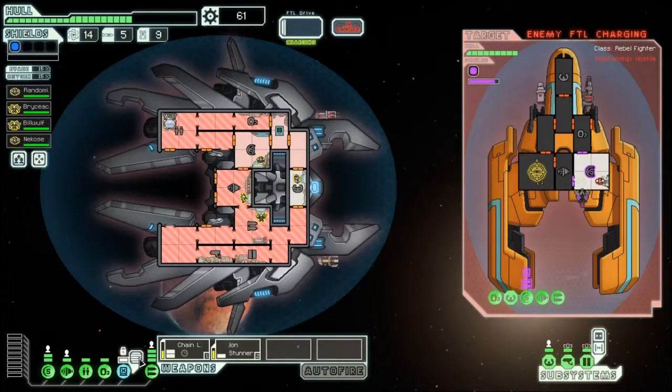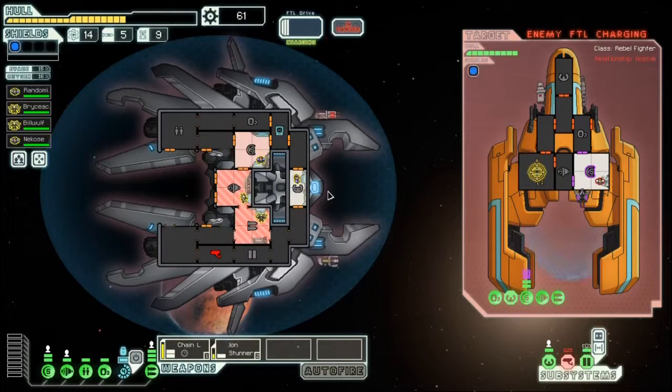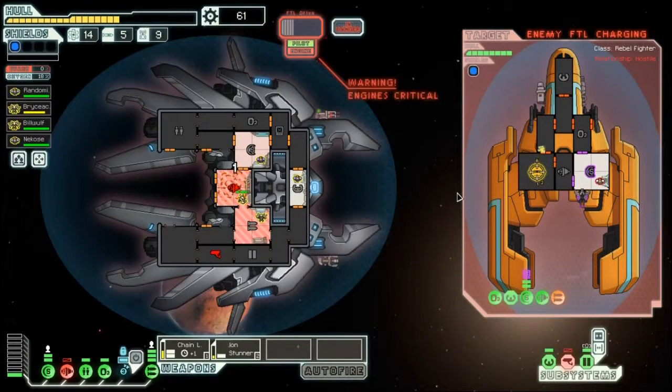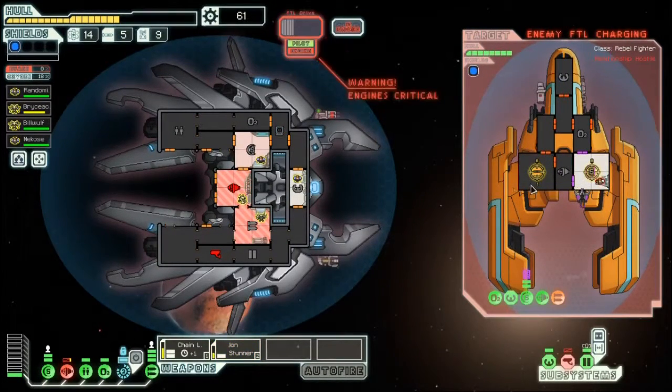This guy's got his FTL going. So we're going to do the hacking at the shields, ion stunner at the weapons, and the chain laser at the weapons as well. We're going to hack. Got their weapons down — at least their laser down. Shields came back online, but that's okay. What did they break? They broke the cameras — no big deal, I can live without sensors. Engines are down — that's not good. Let's get you going at shields, even though it's going to hit the shield anyways.